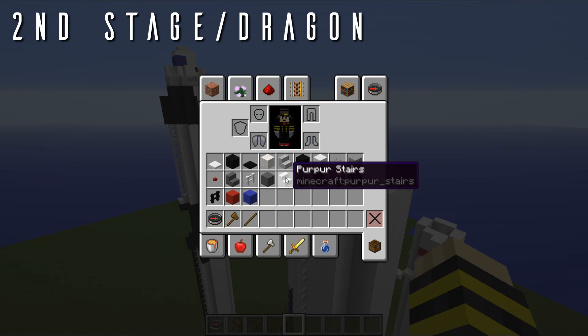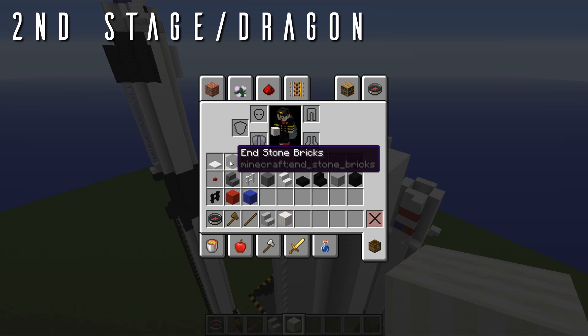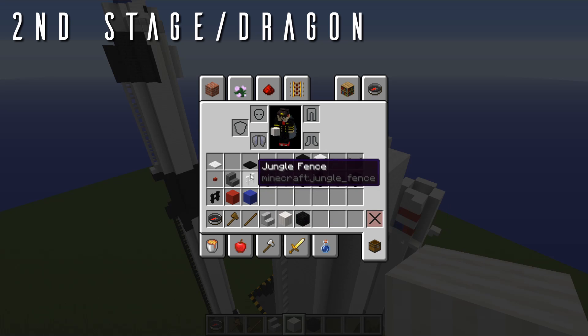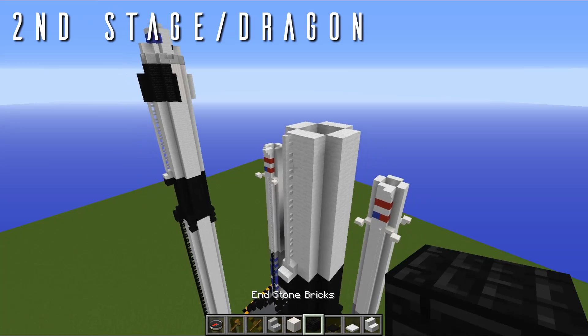What blocks are we going to need? We're going to need some smooth sandstone stairs, some iron ore which has been retextured in our pack to a very nice texture, and some endstone bricks. If you're in vanilla, use quartz pillars, or really just black wool in my opinion. We're also going to need trapdoors — there's not really an alternative for this in vanilla, so I do apologize. We're also going to need some purple stairs and the dead brain coral fans, the white wool, the stripped oak log, the spruce button, and some blue wool. That should be it for the crew capsule at the top, and we've almost got a complete Block 5.